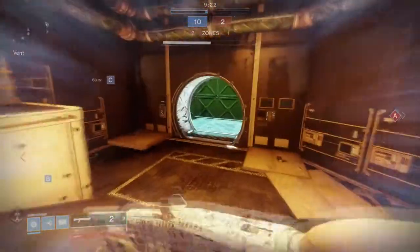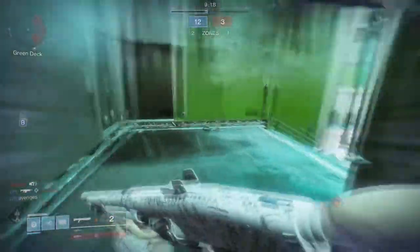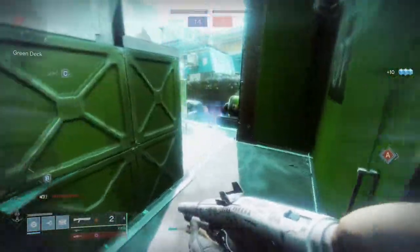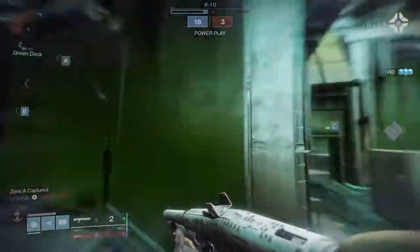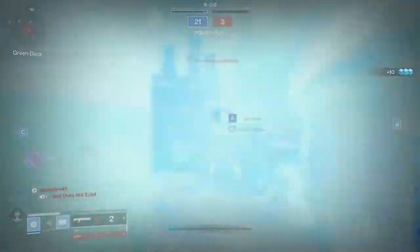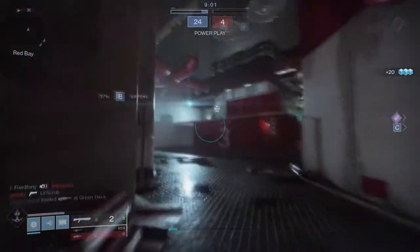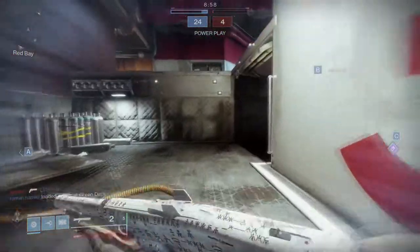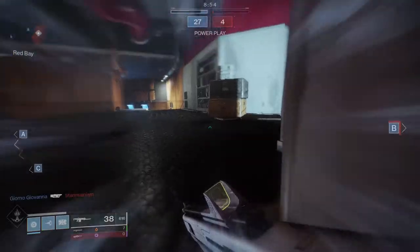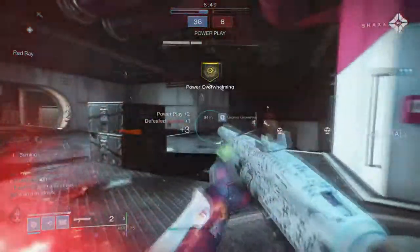I do have a video today and it's gonna be for Titans again. We're gonna be talking about two combinations that are really gross in PvP, which is gonna be Insurmountable Skullfort and Top Tree Striker — or top tree shoulder charge. I know you're gonna tell me to stop it and get some help, but I want Titans to have variety. Honestly, this is a fun build — it's really gross and toxic for sure.